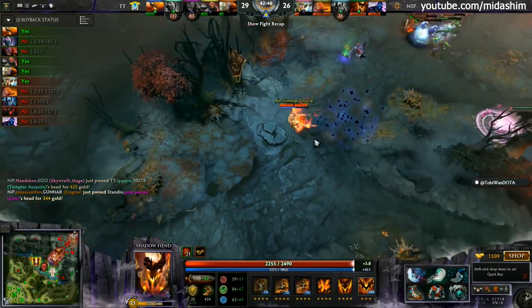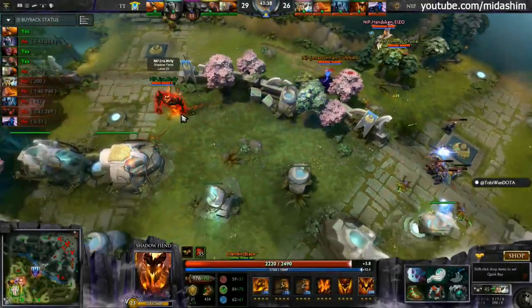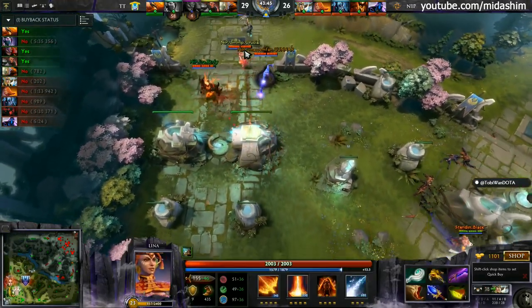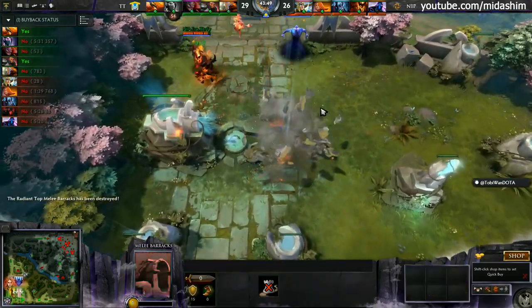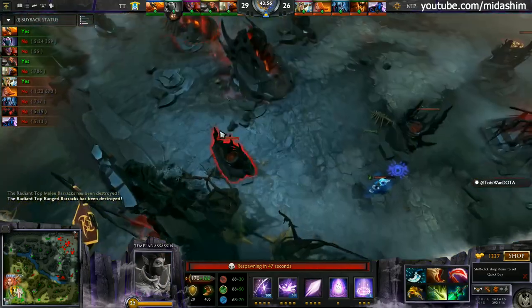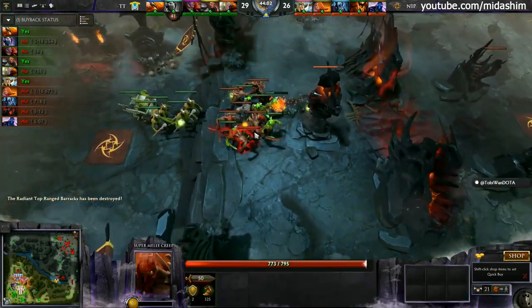They lose the Lion too and NIP make a break for mid. The mid racks did not go down. NIP have every ulti apart from black hole. Look at Era — he just wants to move up, put the backdoor regeneration on cooldown and then just take rax. Lips should probably be spamming out his Slivers so he gets those Fiery Soul charges up. They take the melee, they take the range as well. The Midnight Pulse makes it impossible for any blink heroes — but the one blink hero is currently dead. That's where her corpse was. NIP will defend.